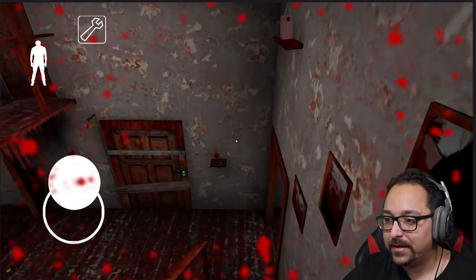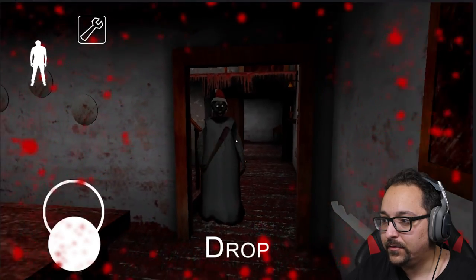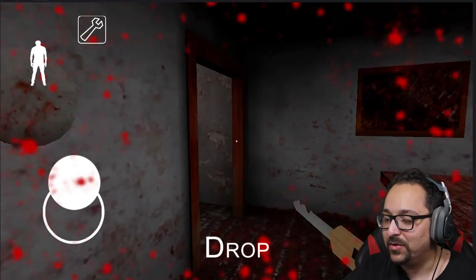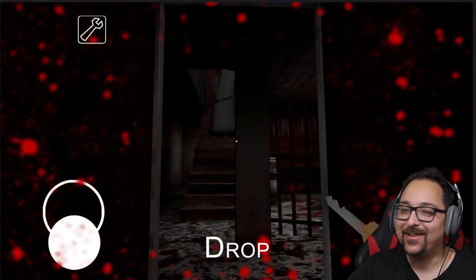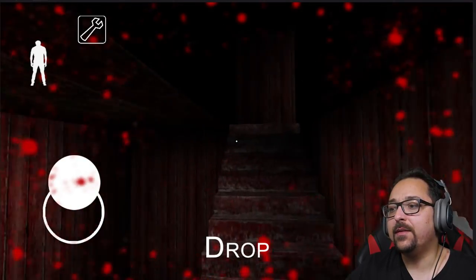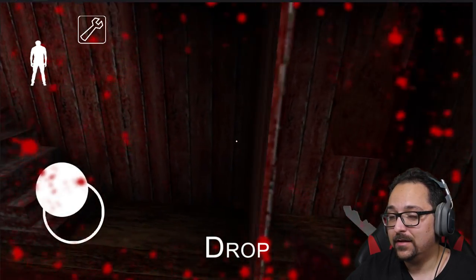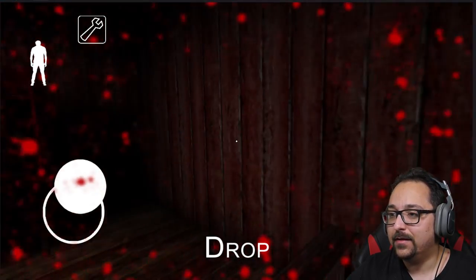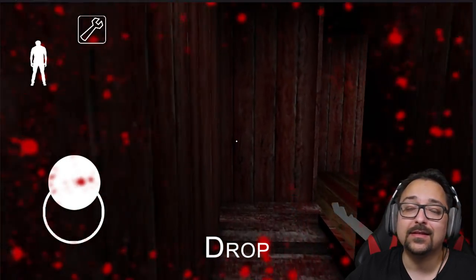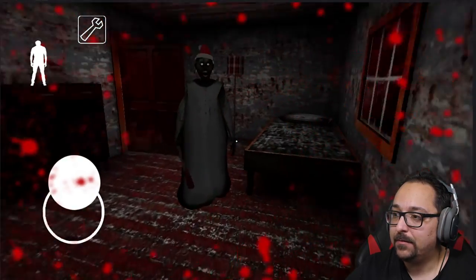Now we have to get the game over screen — do I actually have to lose? I think I do. Hey Granny, her skin is different too. Easy mode is just way too easy, she can't even catch me. Yeah, there's a new game over screen so we actually have to die and not win. This is just about the new updates — Granny, come get me, I'm gonna have to die.